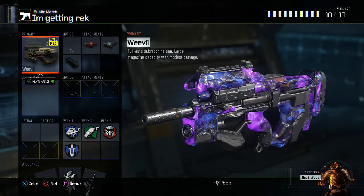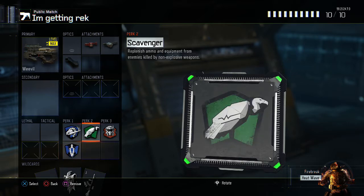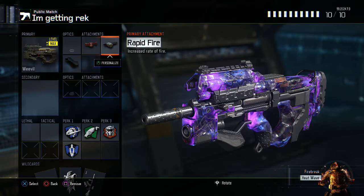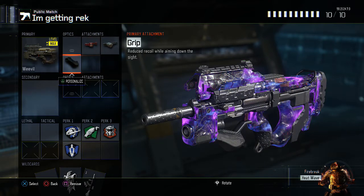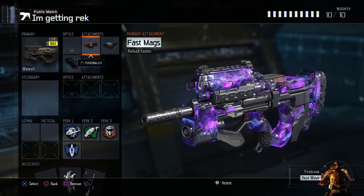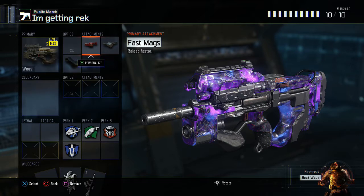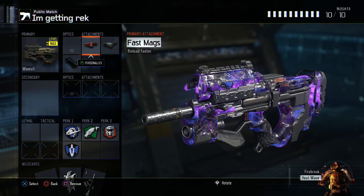For my Weevil, I run overclock and afterburner. I don't have flak jacket on this one — I believe this is only for non-Nuketown maps, but I would definitely recommend flak jacket on other maps. I use fast mags, rapid fire, and grip. Grip is really good and you don't really need extended mags on this gun because it has a large clip. It only has 70 bullets with extended mags, and extended mag kind of slows down your reload time.